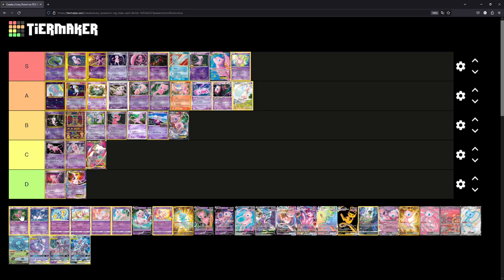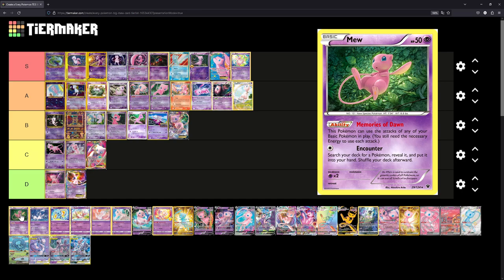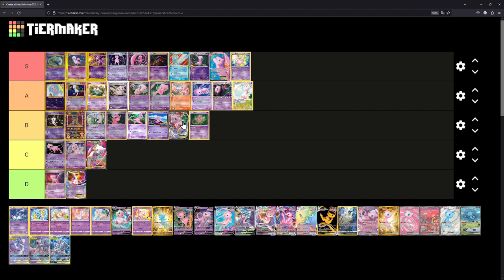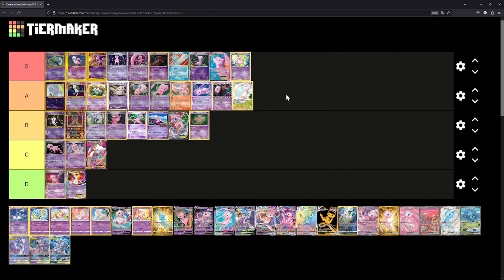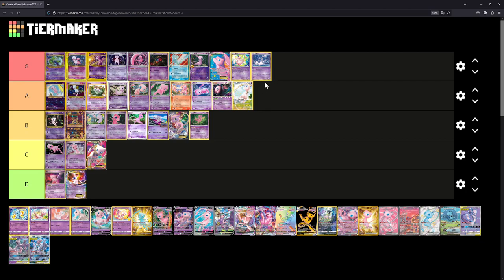This next one is also a Mew illustrated by Mitsuhiro Arita, so I can't place it low. We'll place it in B tier for now — in the middle of the pack. The following Mew — I really like that illustration. Is it S tier worthy though? I think the holo pattern of that card — I think I have the Japanese version — we'll put it at A for now, and might switch it up to S.